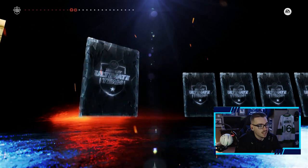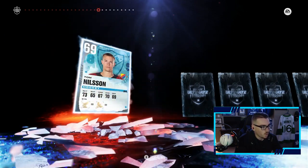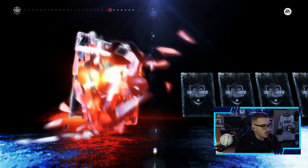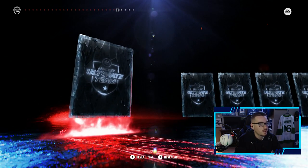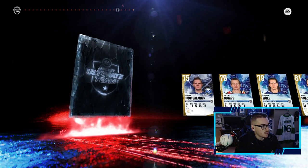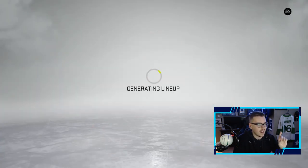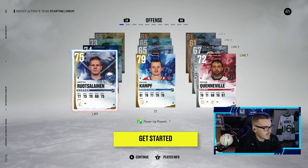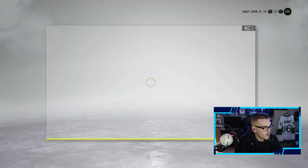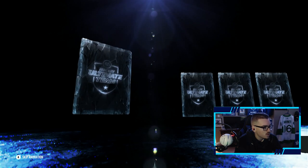Our starter team is going to be a little rough and most likely we're heading into our first game with some silvers and maybe some bronzes. We get David Camp, Justin Hall, and Jake Muzzin — not too bad. And our X-Factor is Cal Connor, that actually isn't too bad, I've seen worse. We'll take it. Skipping the tutorial, we know all this good stuff.